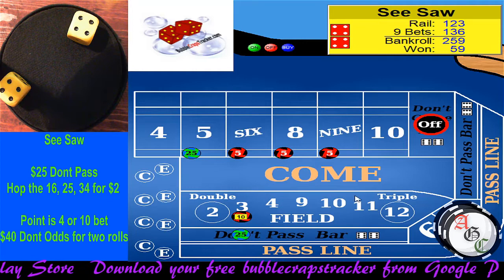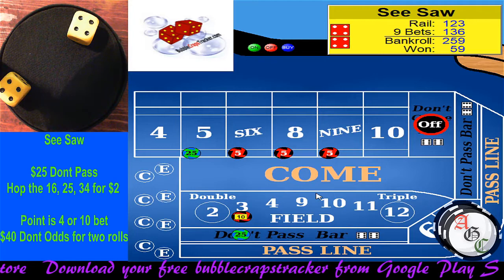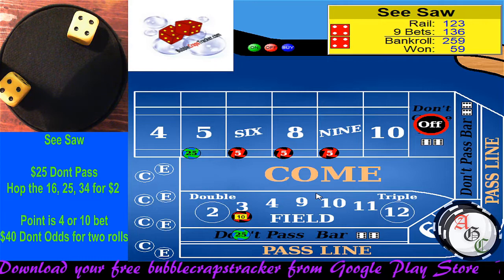Eight the hard way — we won on our eight that we had placed. That's 107 rolls — I'm going to stop right there. We're $59 ahead. Not bad for what we've been playing. It's about right place, right time and having the discipline to stop.